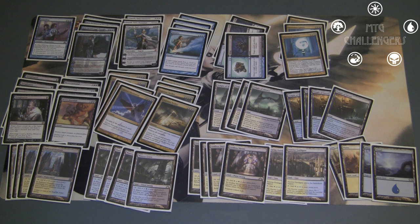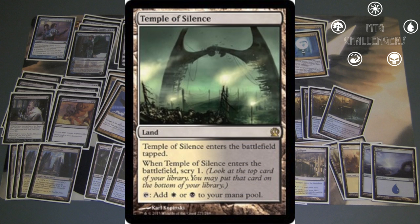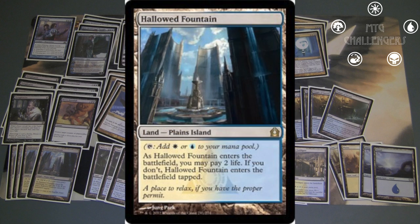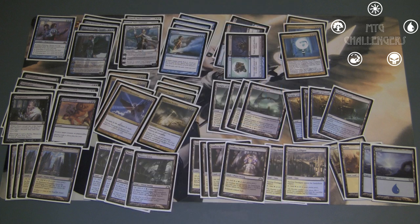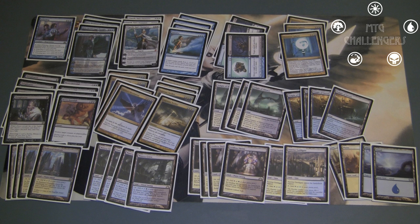I've of course run playsets of the two scrylands available in the colors right now, which is Temple of Deceit and Temple of Silence, and I'm also playing all the shocklands: Hallowed Fountain, Godless Shrine, and Watery Grave. I followed it up with two Azorius Guildgates, and finished it out with two each of Islands and Plains. I'm playing 26 lands to ensure that I can get a land drop each turn. Sphinx's Revelation and all of the scrying that goes on in the deck helps out a lot with that.